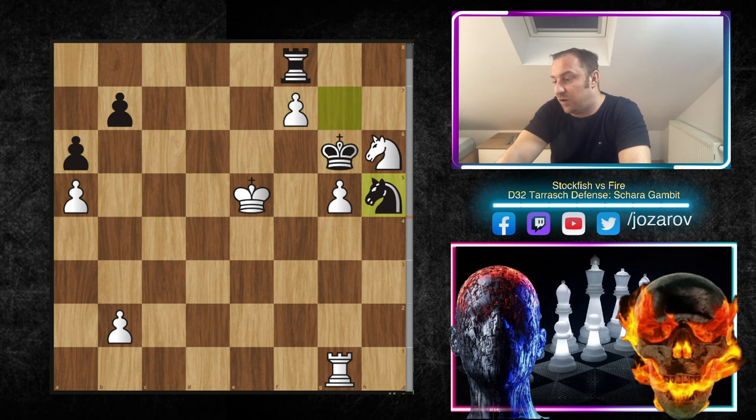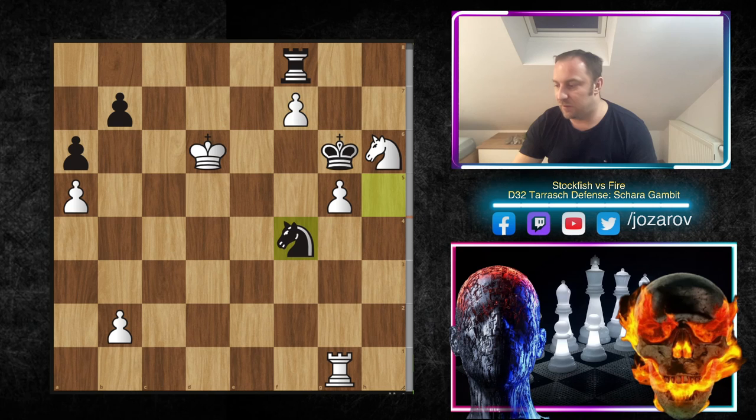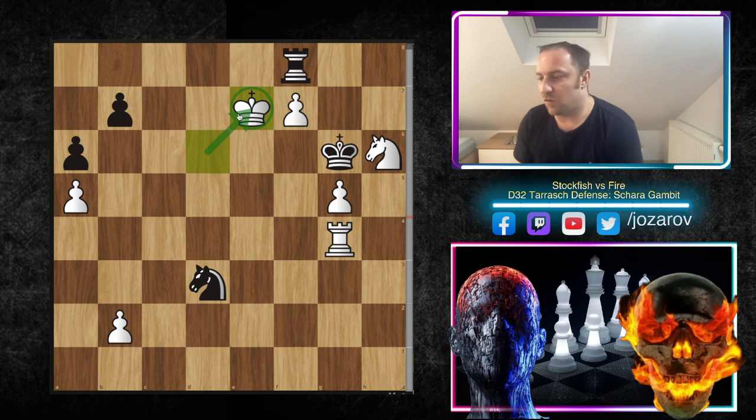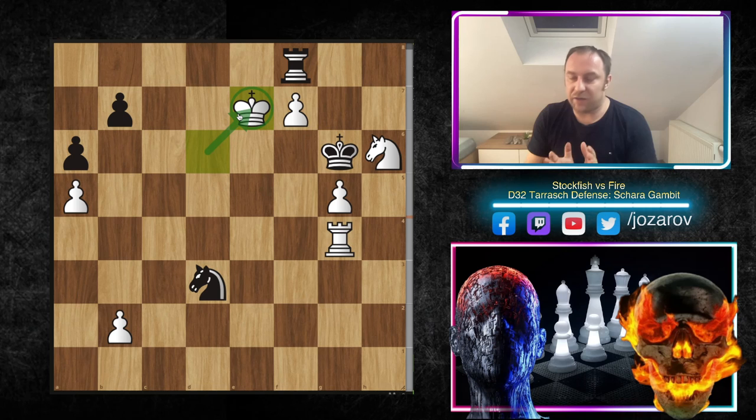Now h6, then Nh6, Kg6, and f7 — a beautiful idea. After Ng7, a really beautiful move. King to e5 — let's see what happens. If Kg5 had been played, the best move is actually a stunner: Nf5, sacrificing the knight temporarily. After Nf5, Rg1 creates a check that drives the king away from defending the knight, then Kxf5, threatening Rg8. You can try Rd6, Kh7 — but pawn promotion and checks lead to game over. So Rf8 was played instead; Rg1 protects everything. After Nh5, Kd6, Stockfish goes toward the pawns, and after Nh4 in this position, Fire resigns.